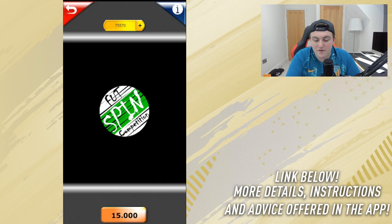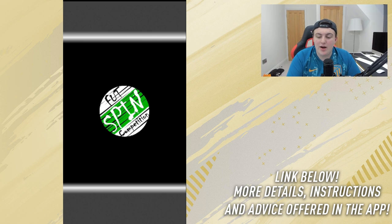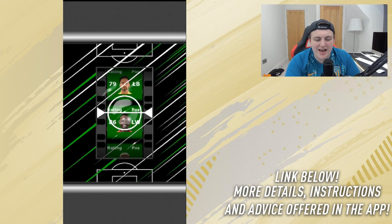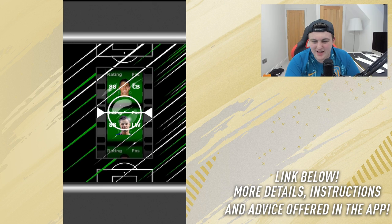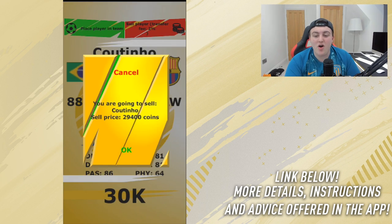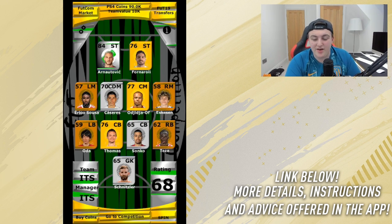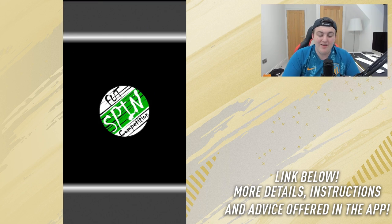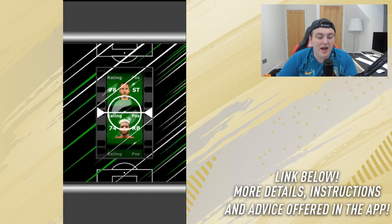Let's spin again. We get 88-rated Coutinho — 30k value. Not bad; we'll take that, though not even as much as Adrian Silver. We're up to 90,000 coins and making some serious profit. The spin the wheel aspect is honestly a lot of fun and I'm a big fan of it.